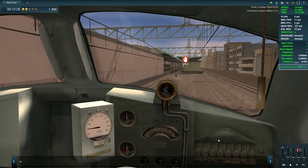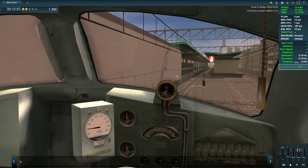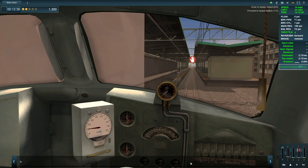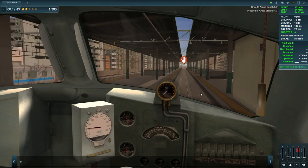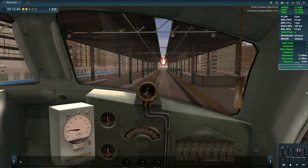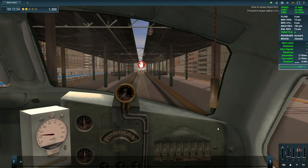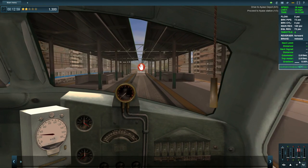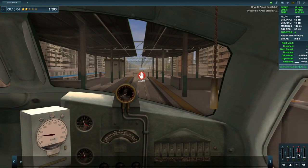That should have been a much slower corner in my opinion - should have been a 15 mile per hour corner. It didn't feel like the bogeys tracked correctly on that. Ooh there's another train coming through - hello! How are you, just delivering the next scheduled train. We'll drop the power, we don't need any more power here, and we should probably get on the brakes at this point.